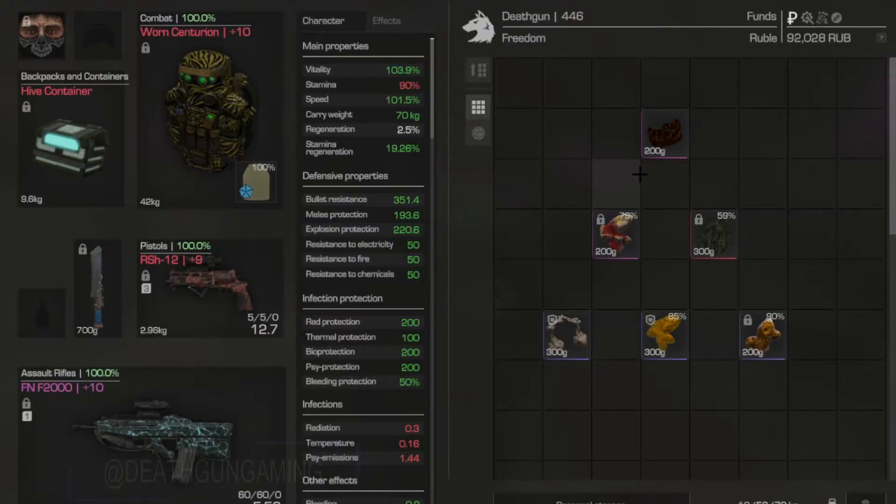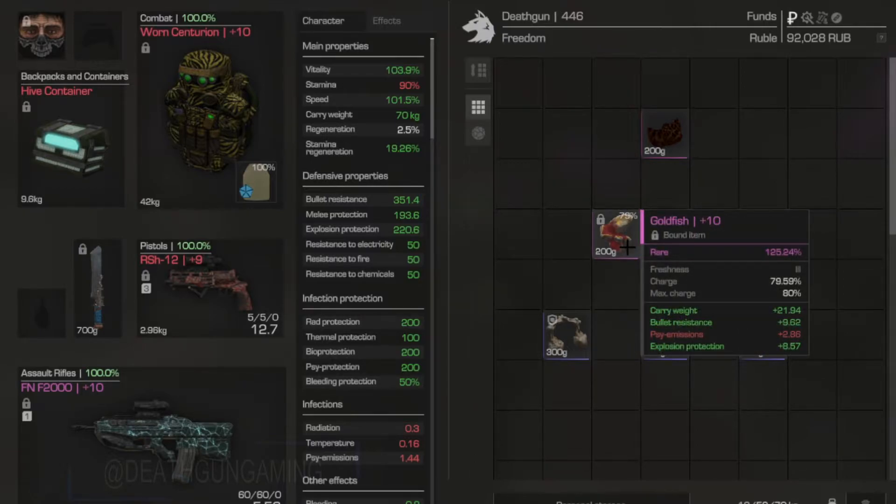Up next we have one of my favorite artifacts in the game. It used to be an insane bullet resistance artifact before the rebalance — now it's more of a carry weight artifact — and that is none other than the Goldfish. The Goldfish is really good because it gives you carry weight, bullet resistance, and explosion protection. Explosion protection doesn't do much, but the carry weight on the Goldfish is pretty hefty and the bullet resistance never hurts. If you get shot by an NPC or a player, this is going to come in handy.